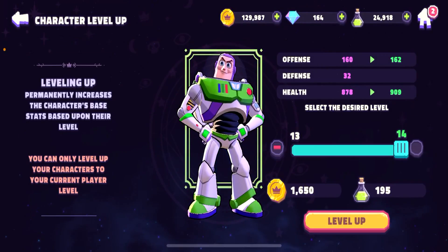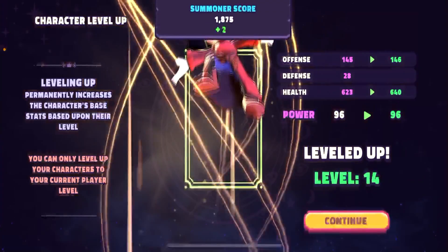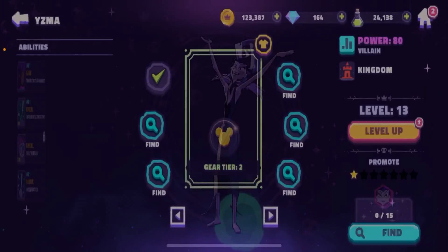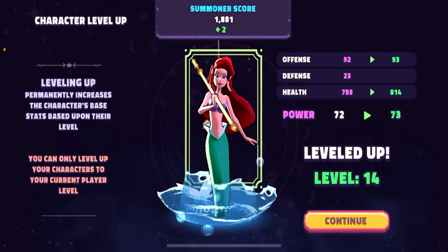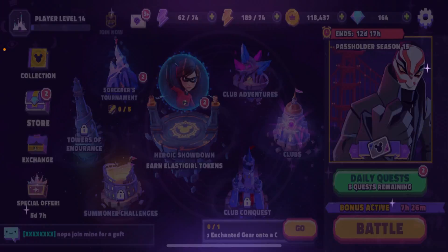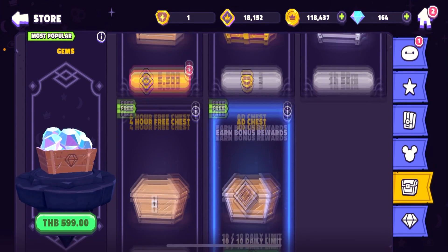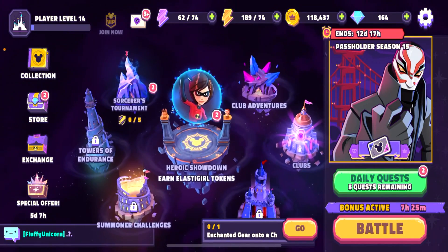Here's Boss — let's level up our characters. We have everything we need. Aladdin, our offense increased. Mickey, Sully, Yzma leveled up, Ariel, and Captain Hook — awesome! What do we have left for today? Maybe some chests, some rewards? No, I don't think so. Alright guys, that's it for today — please subscribe to the channel, watch our videos, and take care of yourself!